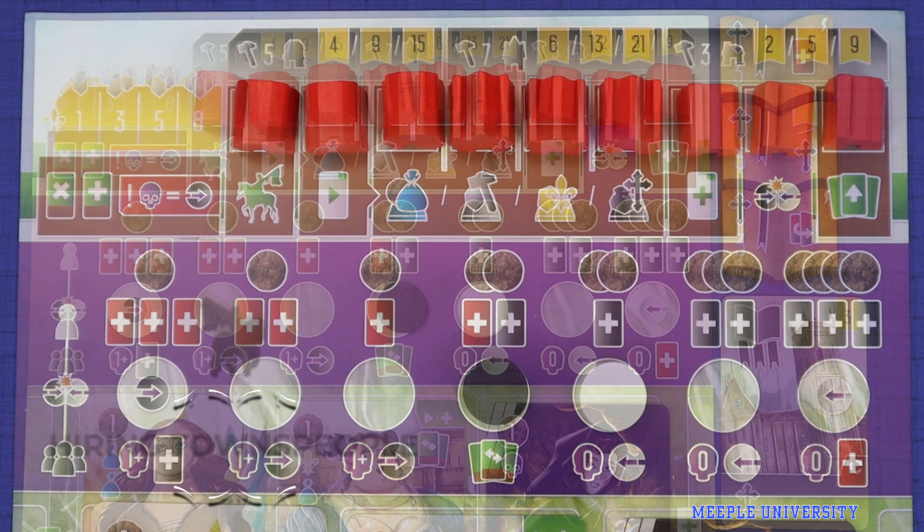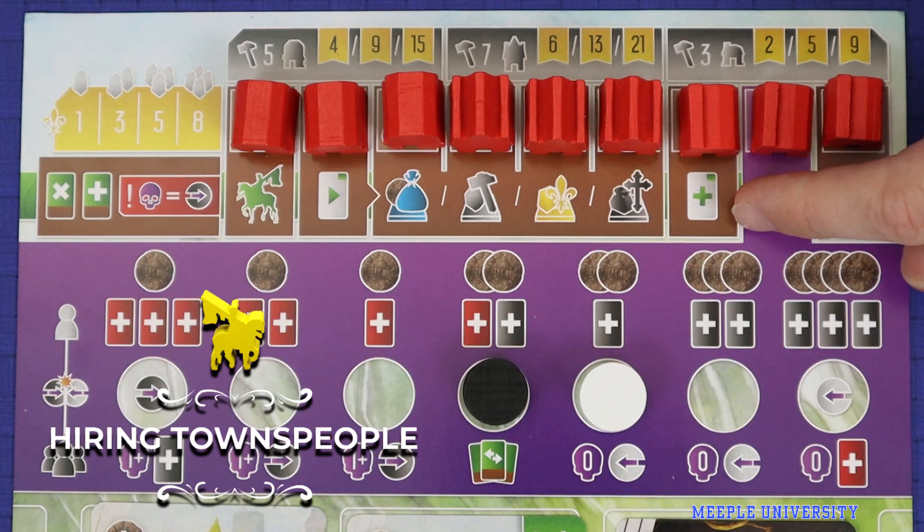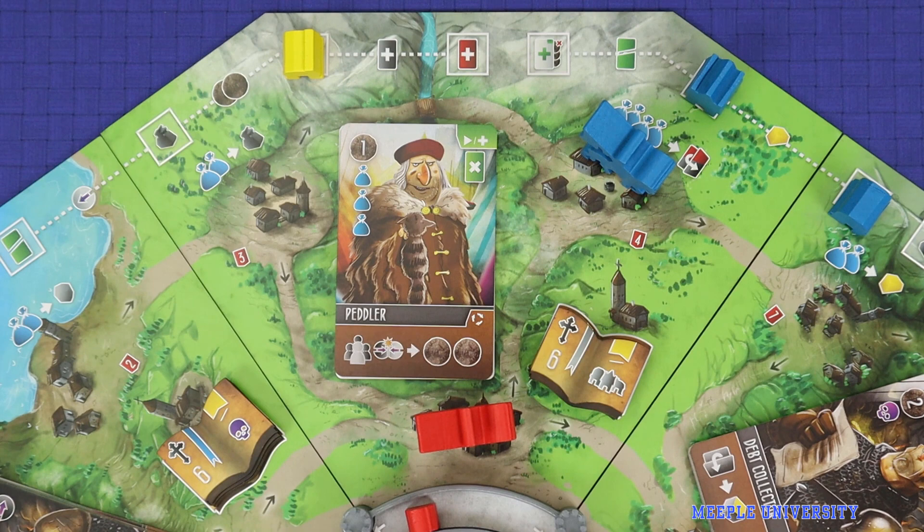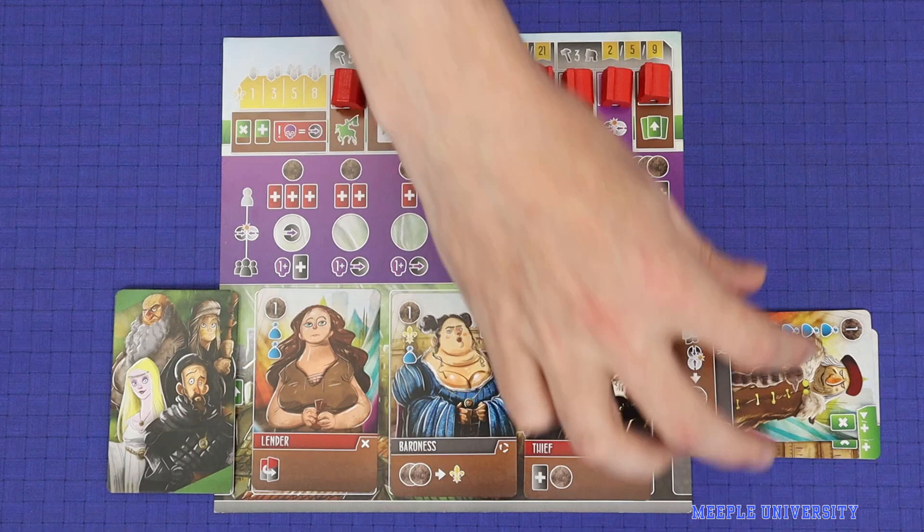After you finish taking your action you come to the hiring phase of your turn where you may optionally hire one new townsperson for your deck. You may only hire the top townsfolk card adjacent to your Viscount's current location. Pay the silver cost printed in the top left. Immediately gain the hiring effect printed in the top right — so in this case it's to discard a card from hand. Then take the card and place it into your discard pile.